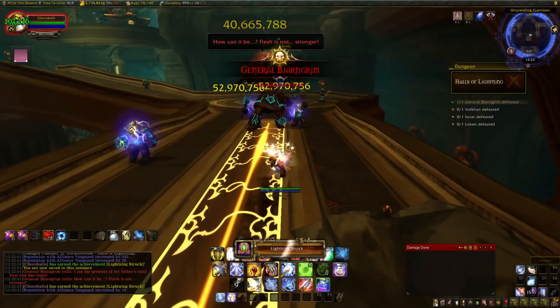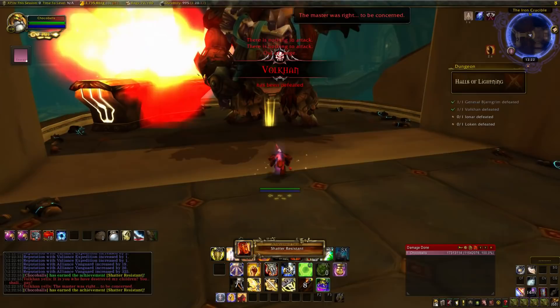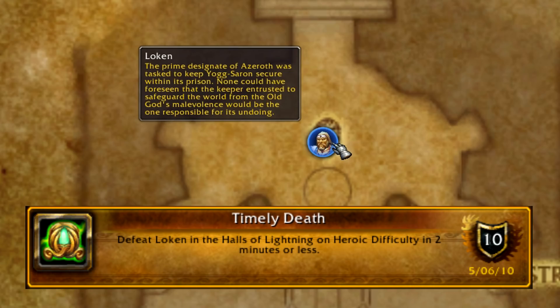Next is Shatter Resistant: defeat Volkhan without allowing him to shatter more than 4 golems. Walk up, one shot. Next is Timely Death: defeat Loken in the Halls of Lightning in 2 minutes or less. Walk up, one shot.